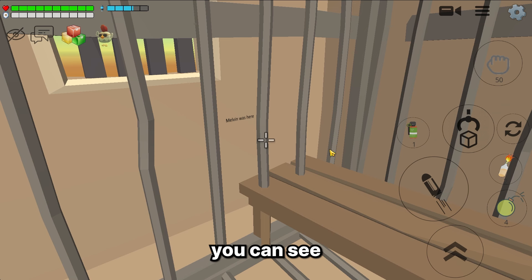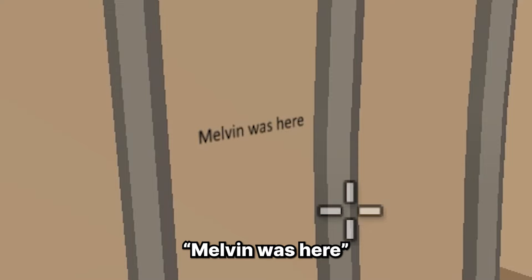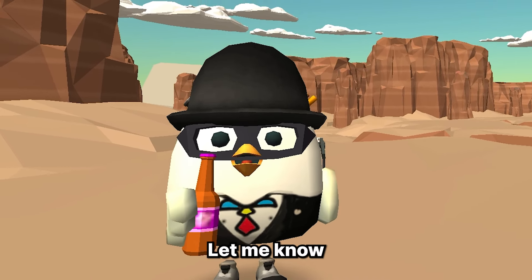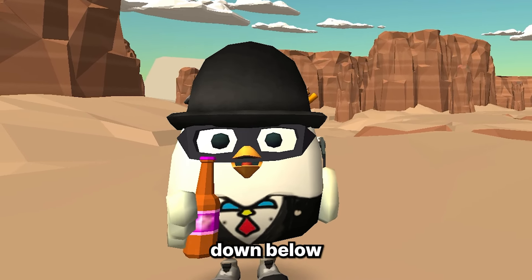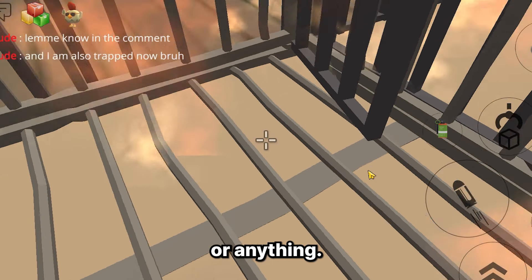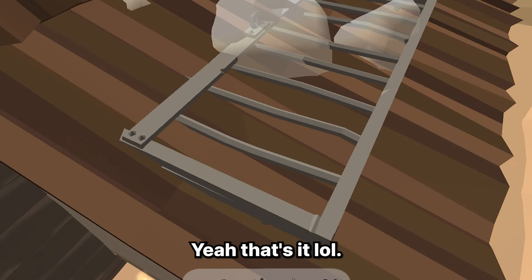In the wall you can see a message: 'Melvin was here.' Who is Melvin? Do you guys know? Let me know in the comments down below. The only way to escape this prison cell is to unalive yourself with a molotov, or maybe a land mine, or anything — yeah, that's it lol.